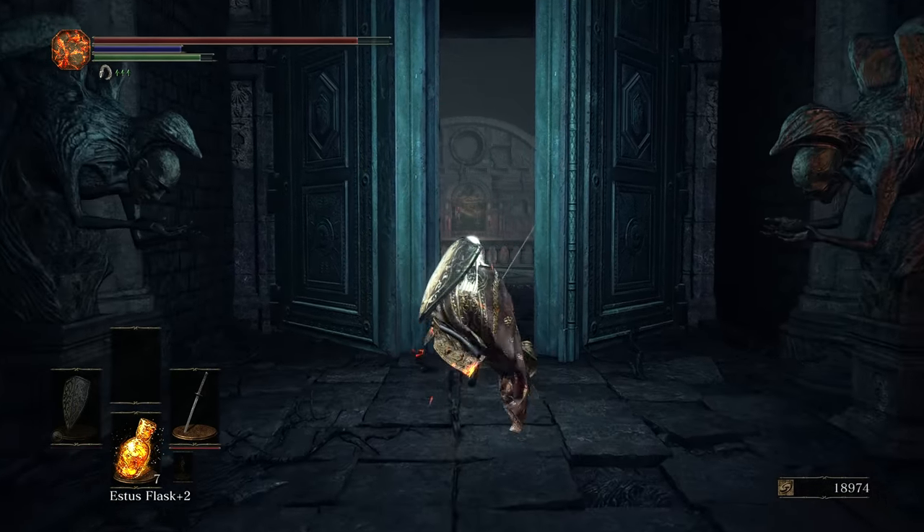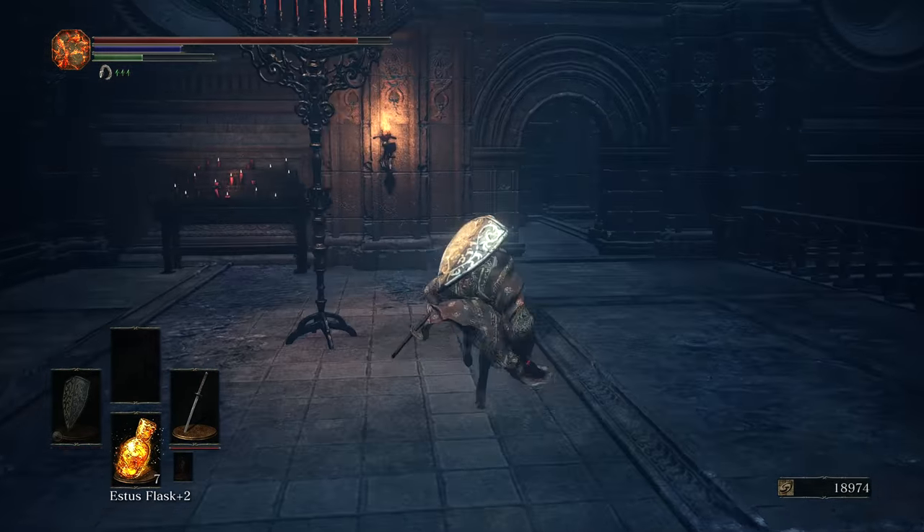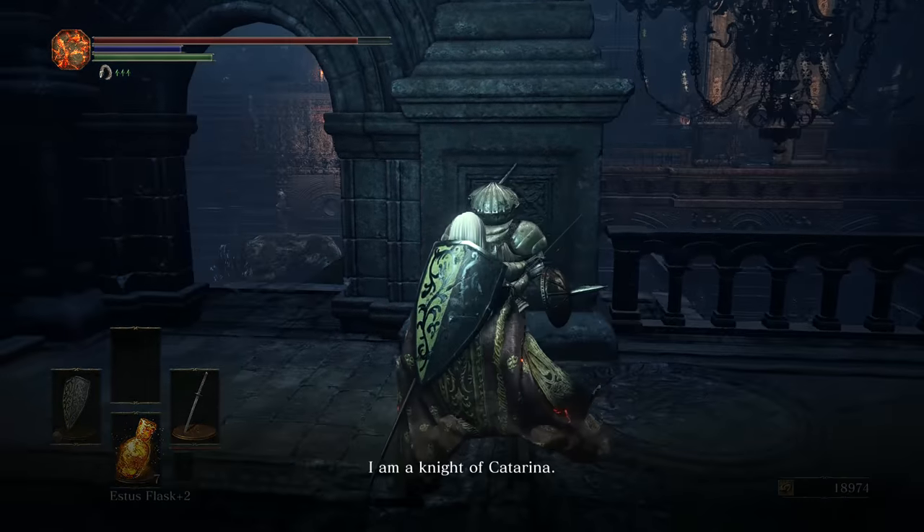Now, you're going to have to go and find Patches in the Cathedral of the Deep, which you can find a bit easier by using the unlocked door. You'll see Siegward's armor set, which is actually Patches in disguise — you're going to talk to him.